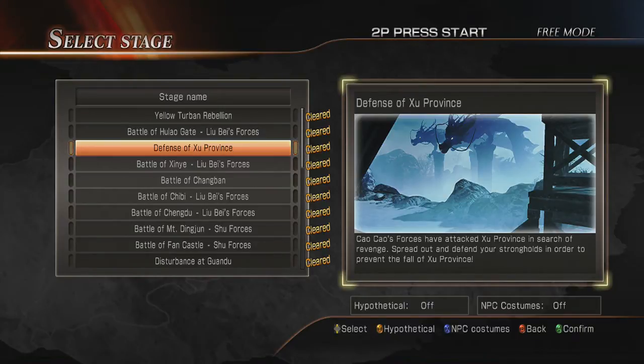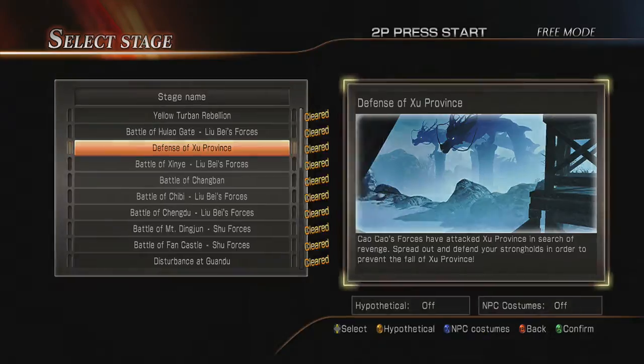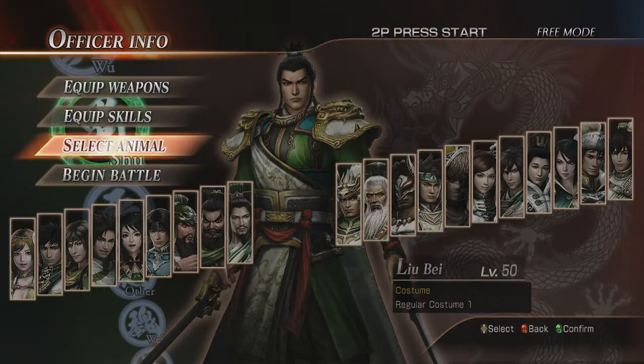Hello everybody and welcome back to my weapon guides for Dynasty Warriors 8. Today we're going to be getting Liu Bei's weapon, which is found in the Defense of Zhu Province.